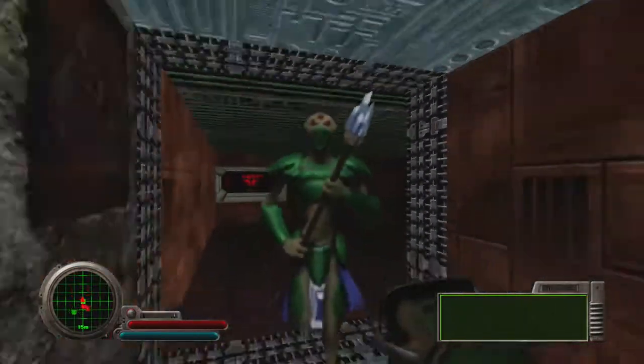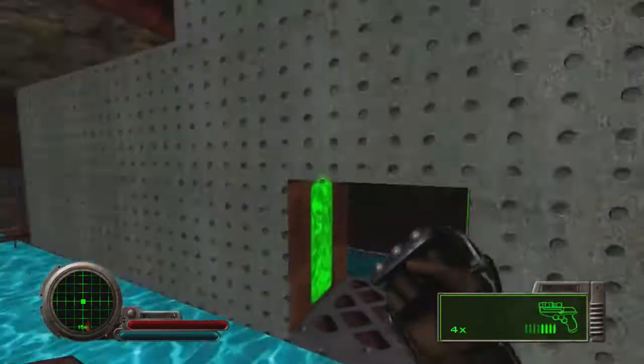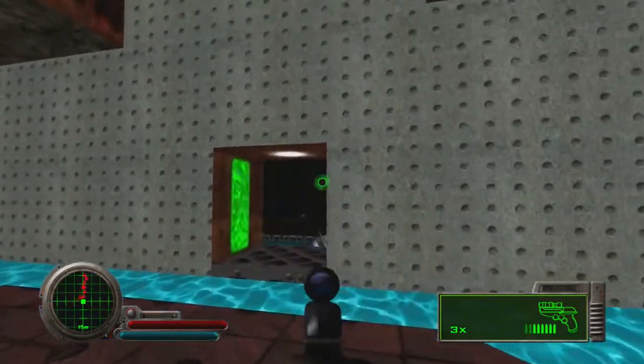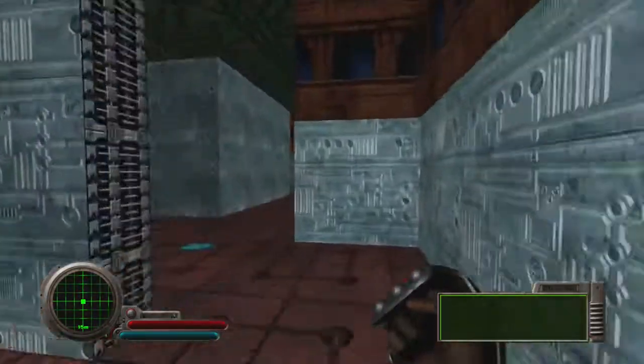Then you go down here, kill all the bobs, kill a few Pfhor like this one, punch that switch, come down — you'll see three robots, make sure you take those out — and then you open that door right there and walk through.